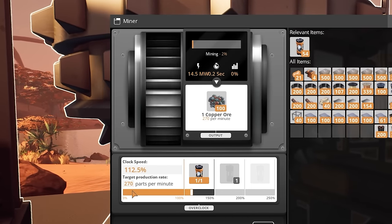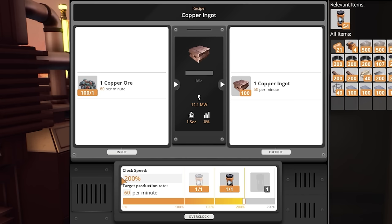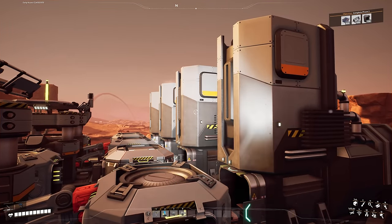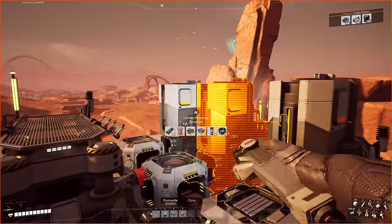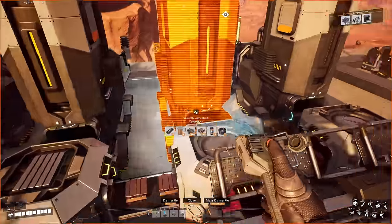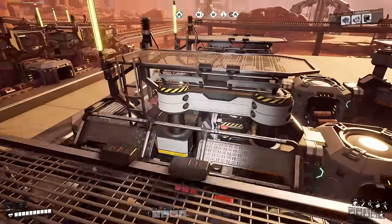I added three more smelters to the copper sheets line and overclocked these four smelters to 200% clock speed, giving us 60 copper input per minute each. Four times 60 is 240, and the fifth smelter runs at normal clock speed to give us 30, equaling 270 — which is what's coming on the input line. These two are merging together going down to the constructors, with the fifth one being split into each line for symmetry, so 135 goes down each line.